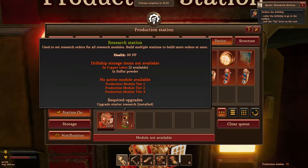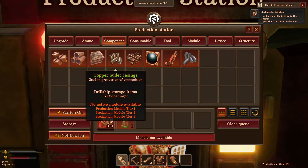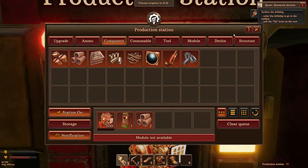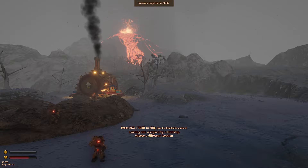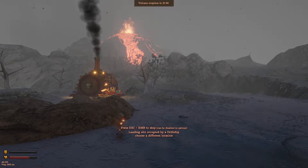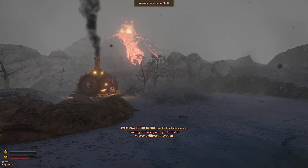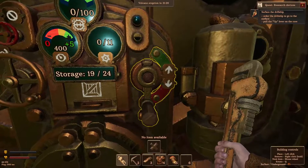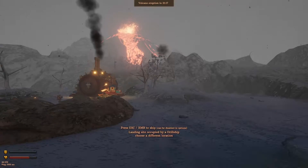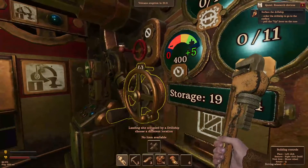That's fine. Some copper tubes. I guess we should go up. We're also going to need some iron — or coal, I meant. We've got to get some coal. Are we not going up? Okay. Because it's occupied by different trail ships. We need to... where's the map?